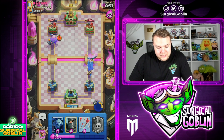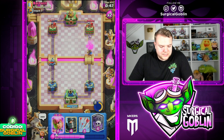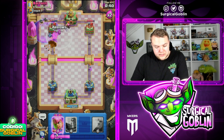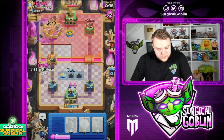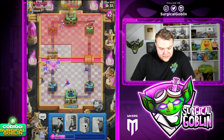His Mini Pekka is gonna get quite a lot of value, but Giant has a lot of HP so it might still get one or two shots. With the Ice Spirit it's not gonna connect. Without the Ice Spirit it might actually get one or even two shots. Let's actually pressure here — let's go with Graveyard. We have Arrows available for his Minions and his Firecracker. I'm gonna Arrow like that, and I'm gonna place Archers down below. I think I should have played them a little bit higher so both Archers connect.